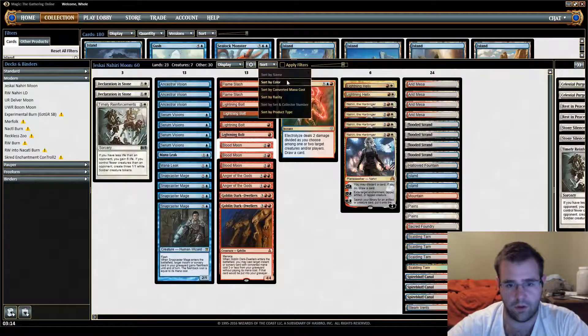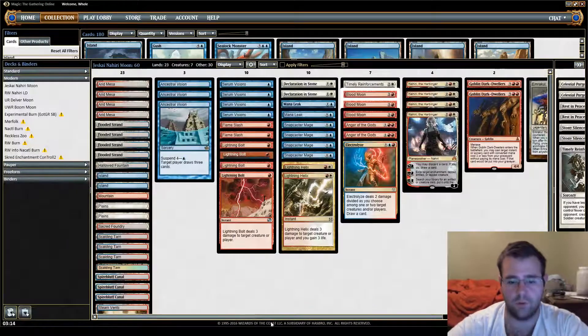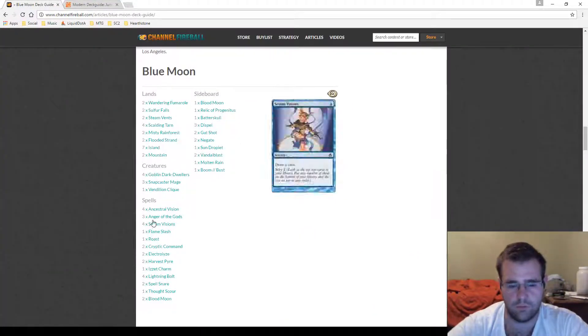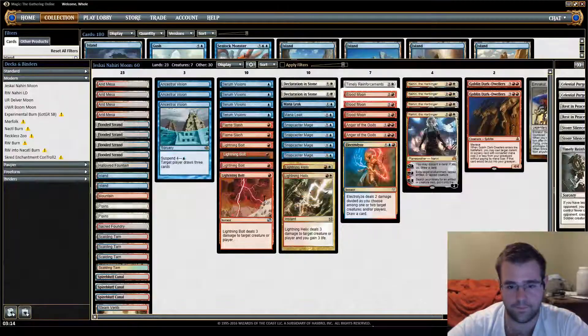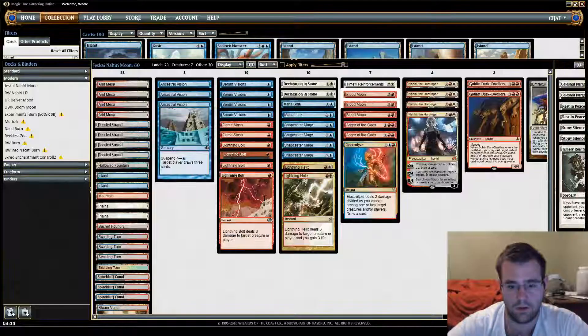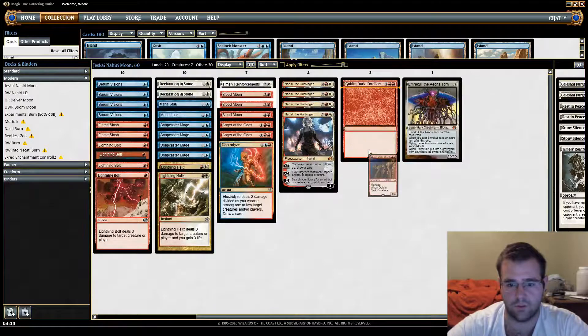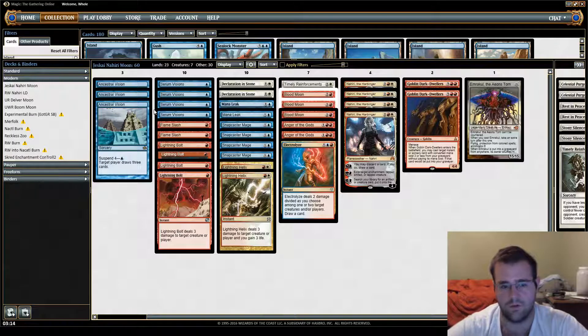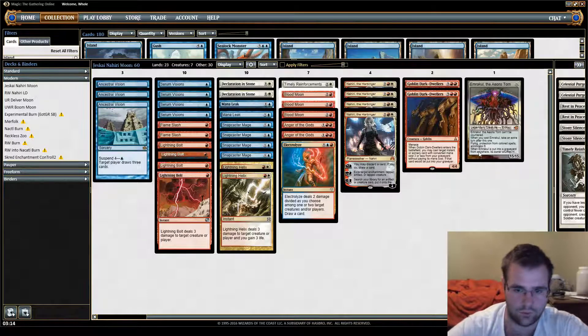So this is where I end up with Jeskai Moon. It takes the curve and the removal suite of Blue Moon — that's what I modeled the curve off of. It takes the concept of Jund Moon in that you can play a three-colored Blood Moon deck. And then for that third color, it takes the power options which I do have experience with: Dark Dwellers and Nahiri. And just kind of throws it all together. As you can see, it plays a lot of standard Blue Moon choices, so we'll talk about the fringe choices.